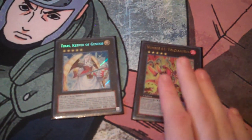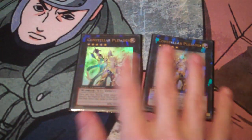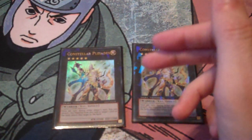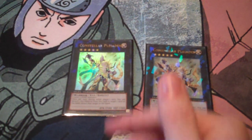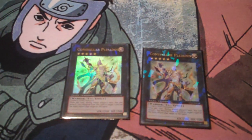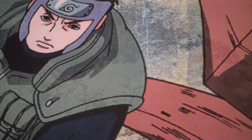Shock Master. For rank fives: Tiras and Volcasaurus, which came out in Zexal Collection — both are my option B for rank fives. My option A is two Constellar Pleiades. This is the bread-and-butter card of the deck and probably the best card in the deck. During either player's turn you can detach a material from him to return one card on the field to the hand. He's really nice as a sort of Compulse on legs — you can disrupt your opponent's plays or recycle your own cards. You can bounce back your own Safe Zone while it's equipped to your opponent's monster and pop their monster, and you still keep the Safe Zone.